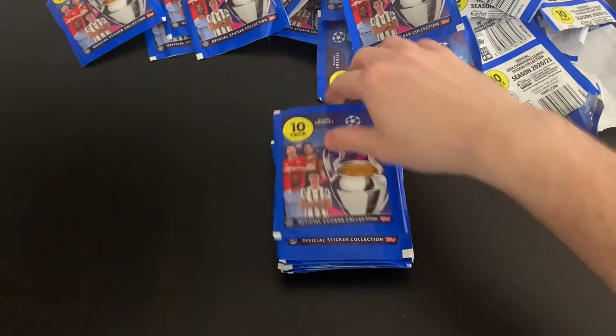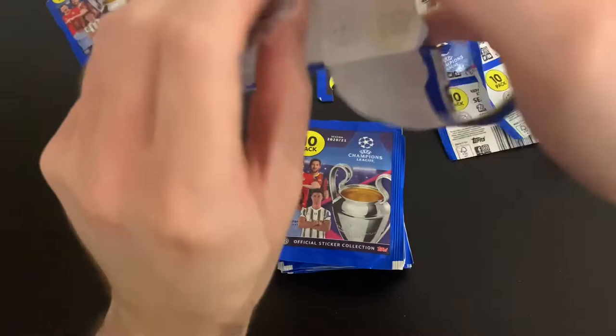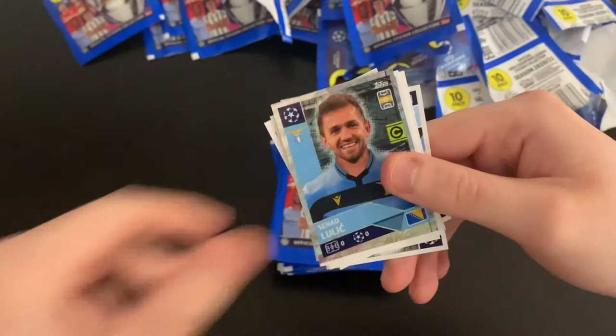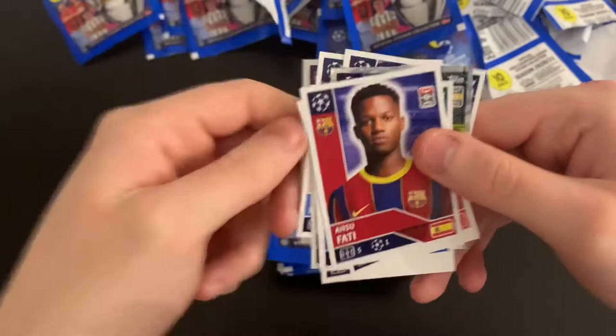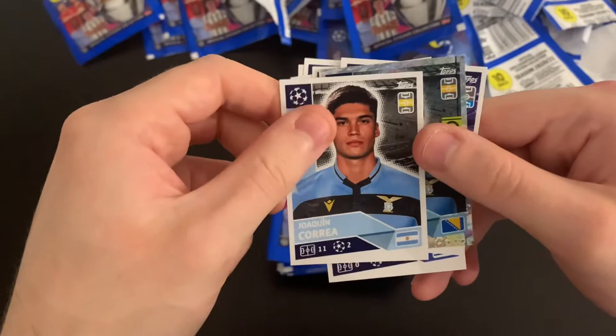Great to see all these stickers — I'm going to have so much fun sticking these in. We've got Ed Nazar, Senan Lulic, Walker, Depena, Rongier, Nyang, Antufati, Traore, Santos and Joaquin Correa. Not too bad at all.